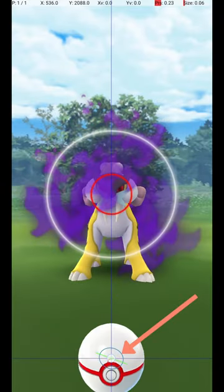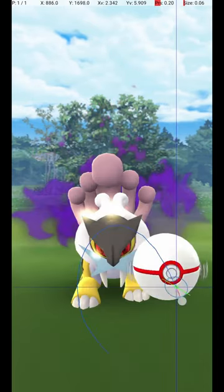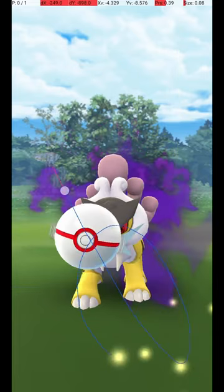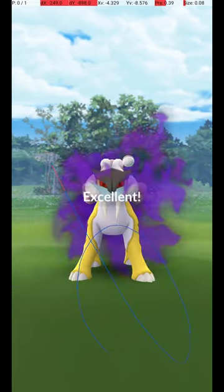Do this by holding down a finger on the Pokéball until the Catch Circle reaches the size required for an excellent throw. Then, wait until the Pokémon attacks. Once it starts its attack animation, you can throw the ball, and if you release before the end of the attack animation, the Circle will still be the correct size for the excellent throw.